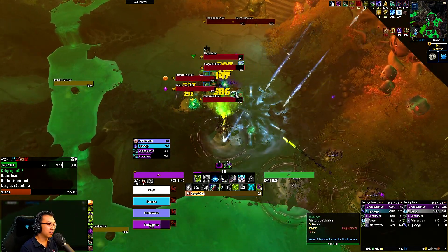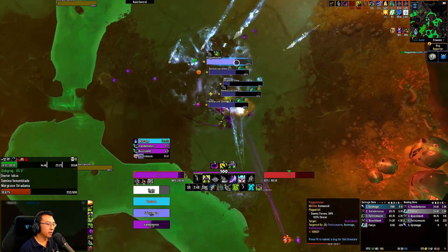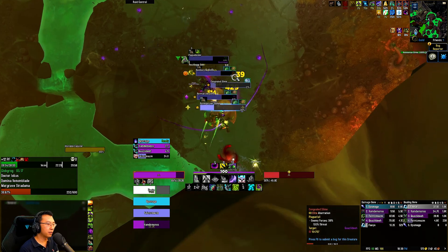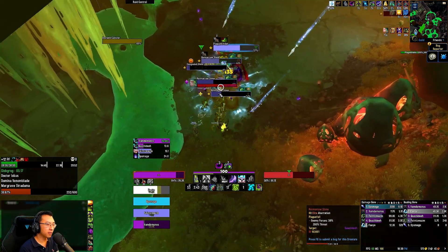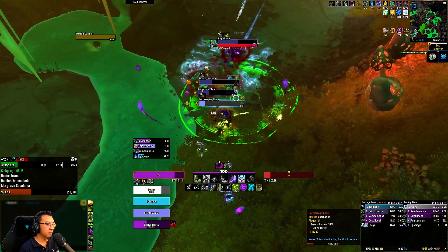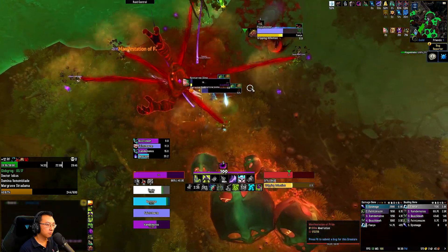Going for Devastation, cancelling before Quaking hits. Kicking the gunk. Dropping a Brand on the Plaguebinder here. There's only so much Corrosive Gunk I can kick. Maybe I should go for a disorient on this guy.